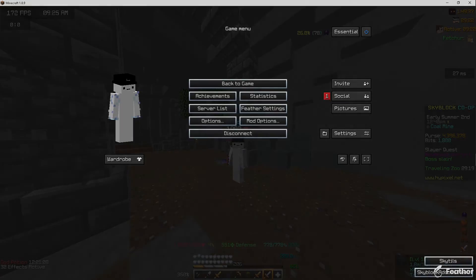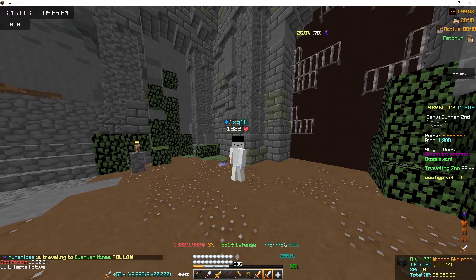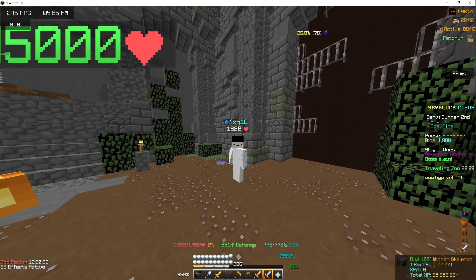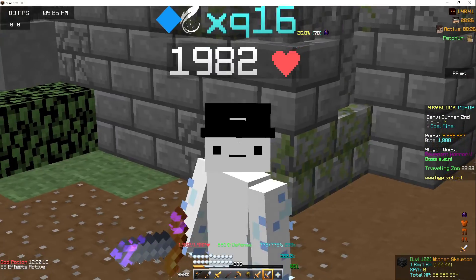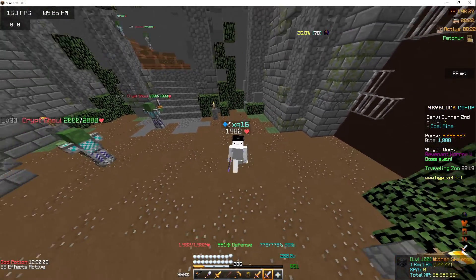So basically, why Crimson is so OP for tier fives is because of the reach thing. It says each Dominus stack grants one 0.1 melee range. The maximum for me is ten stacks, so that's one plus range.